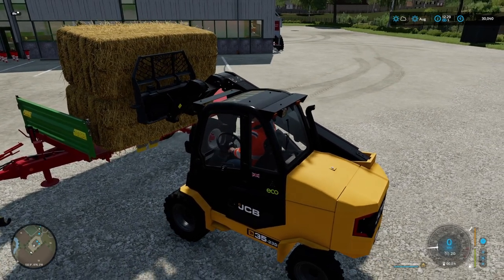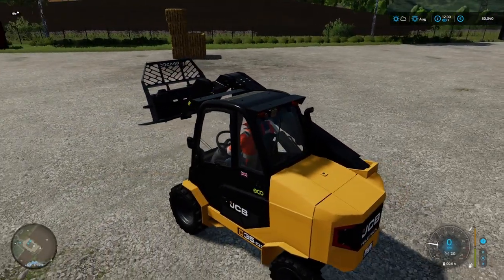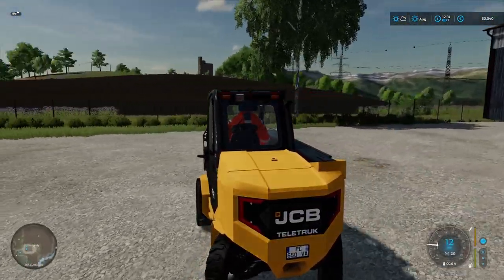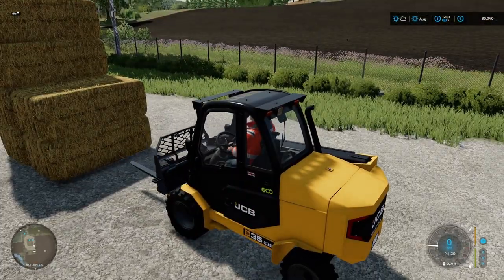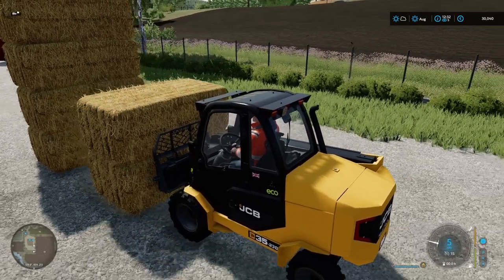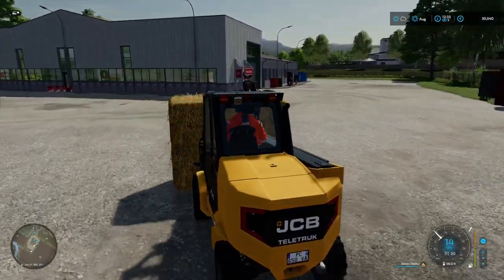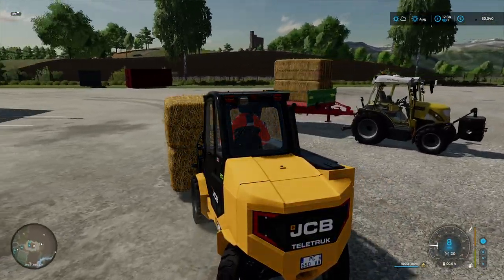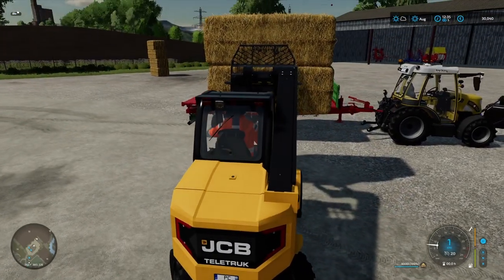We've just popped up to the store to pick up some straw. Because all the units that I have at the moment — the big greenhouse is a wonderful big new greenhouse on this map, absolutely fantastic — and the two outside gardens require straw, which is a nice innovation. I suppose it's a kind of mulching thing, I would imagine, the thought behind it.